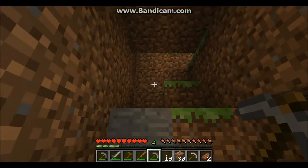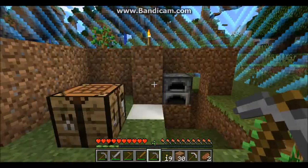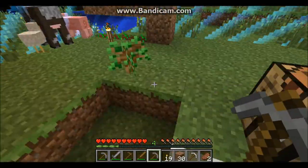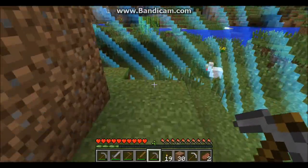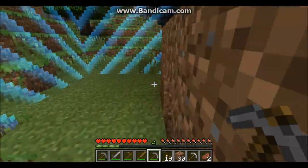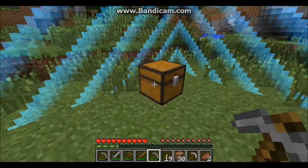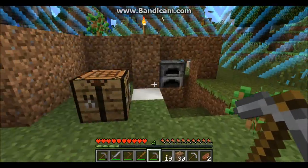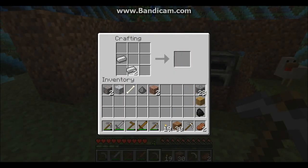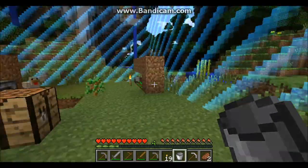I should really make stairs, that'd be a lot faster. So we'll see if anything else has spawned up here. Nothing - unless it's expanded now. Not quite yet. I've got enough for a bucket, which probably makes sense to work with, won't it? I think that's a good idea, because then I can move water and make a little infinite water source.